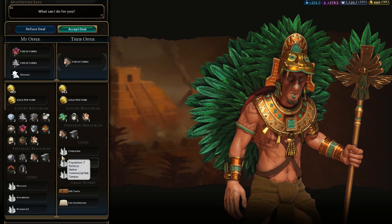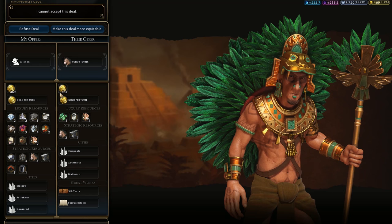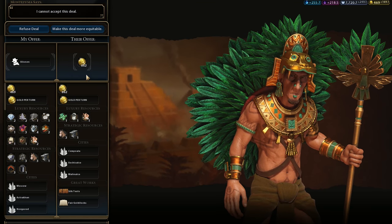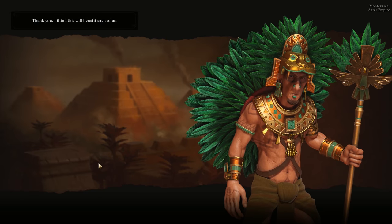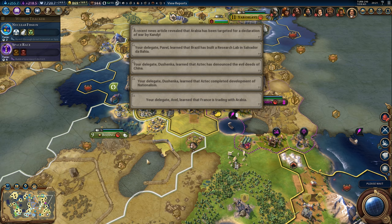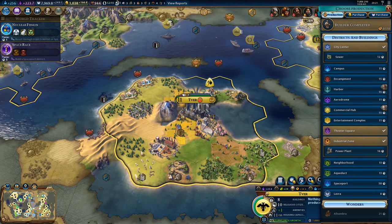He wants his spy back but he doesn't have anything I would be interested in - he won't give us a relic. How much gold would he pay us? 400 gold - sure, you can have your spy back, and then we can just capture him again probably. Arabia has been targeted for a declaration of war by a city-state. Novgorod will grow in 102 turns - yeah, the game will be long over by then, but 12 population is decent.